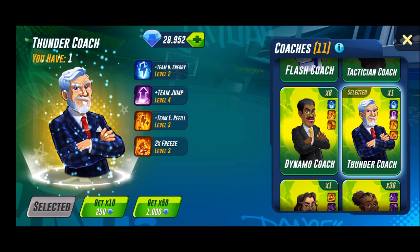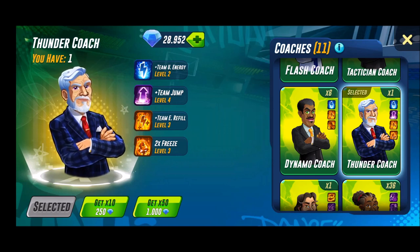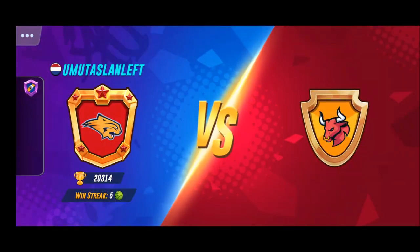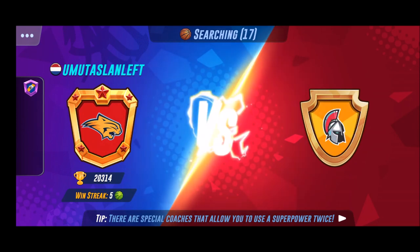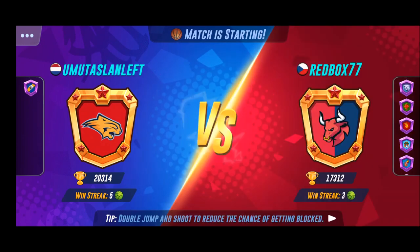Now let's play a game with the thunder coach. It has team usable energy level two, level four team jump, and level two team energy refill. Let's play. Sitting at tier six, it's probably one of the best coaches besides the season pass ones.